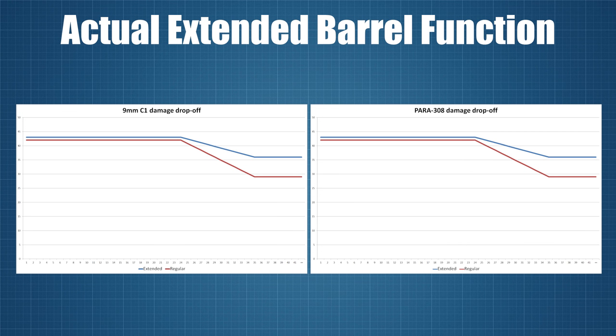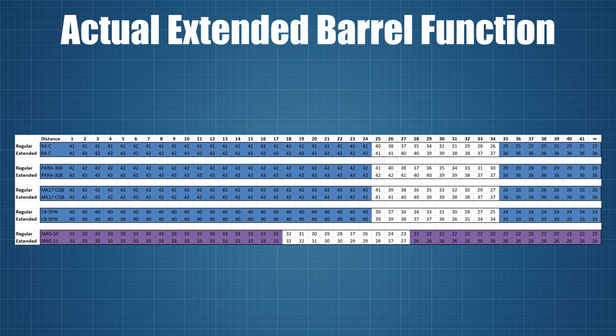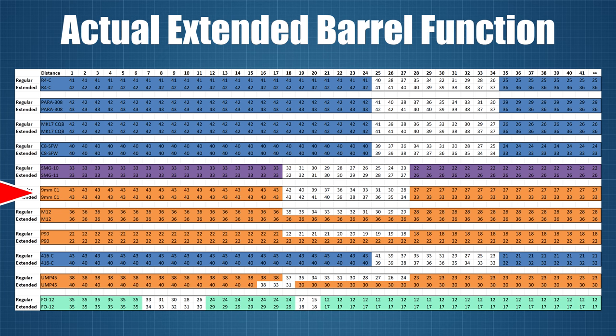This is still how the extended barrel works for most of the weapons after the recent update, as you can see from the table I put together here. If you're having trouble reading the numbers, you will find a link in the description that will take you to an online spreadsheet that you can explore at your leisure. This table covers the attacker weapons and apart from the R4C and Para 308 which receive a minor damage boost at close range against level 1 armour targets, all is as expected until we get to the defender weapons. For Frost's 9mm C1, all is still good but that's where the consistency ends.